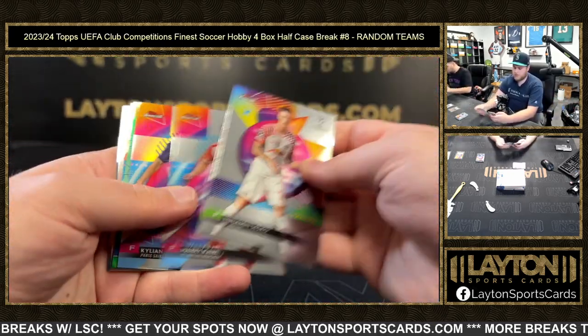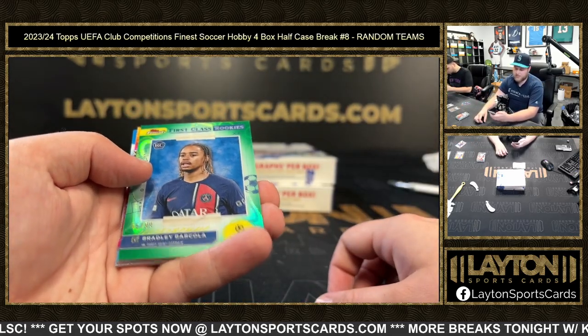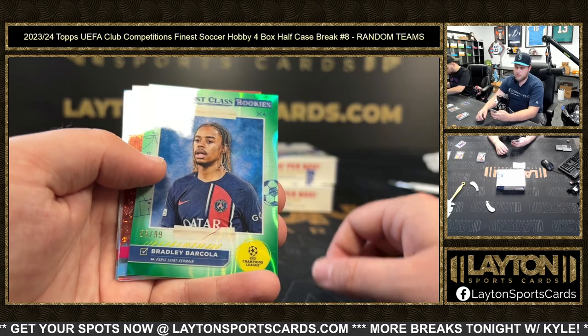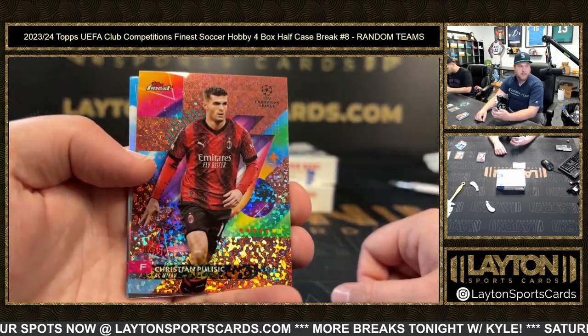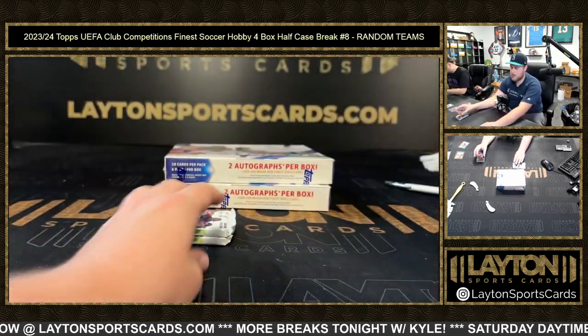Kylian Mbappé refractor green lava for PSG to 99, Bradley Barcola, and then Rose Gold Mini Diamonds Pulisic to 50 for AC Milan, Top of the World McAllister, and base.